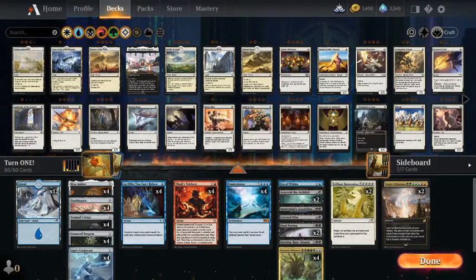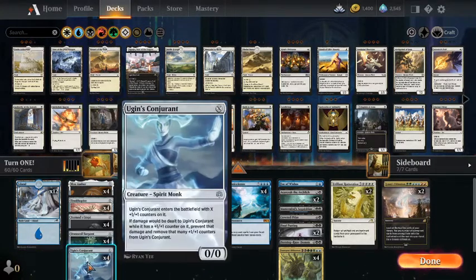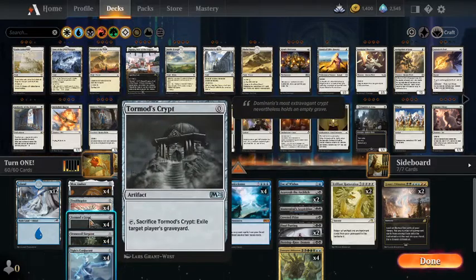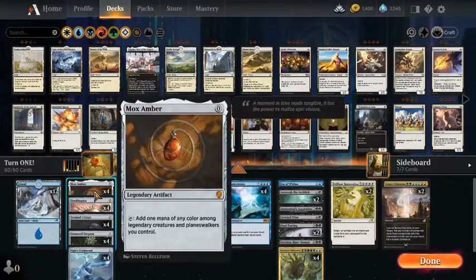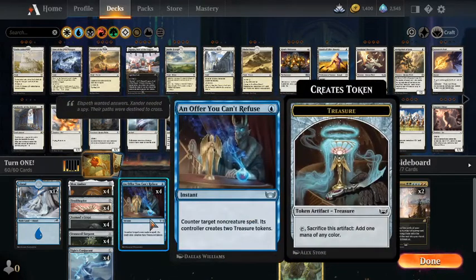Quick explanation of the Turn 1 win possible in Streets of New Capenna. You get a starting hand with one island, two zero-cost cards — one of which at least has to be a non-creature — and one copy of An Offer You Can't Refuse.